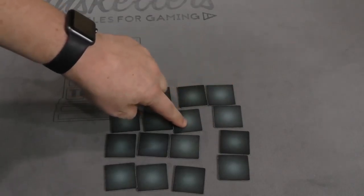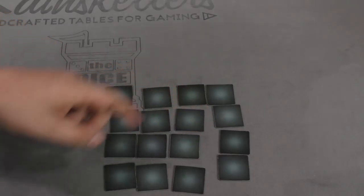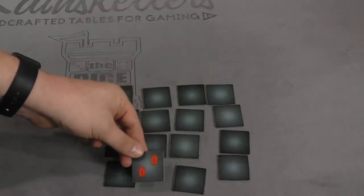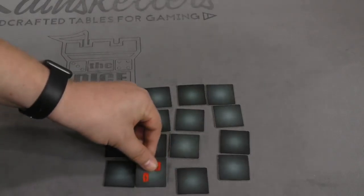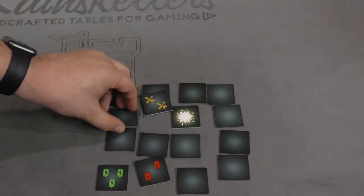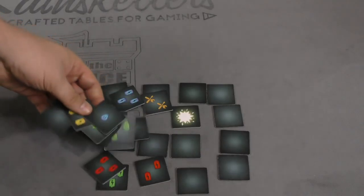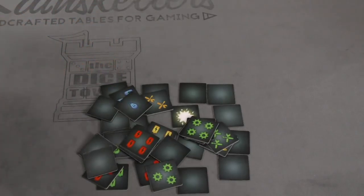If the person to your left points to a short circuit tile and you remember where those are, you can say 'that's a short circuit' — and then you can pick anything you want to guess. Once something is turned face up, it stays face up. You keep going until all the cards are face up. When that happens, you bring out more tiles, mix them up, and start another round. The player with the fewest points goes first. After three rounds, whoever has the most points wins.